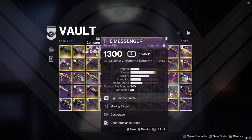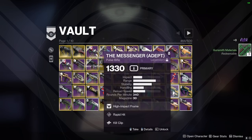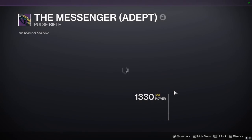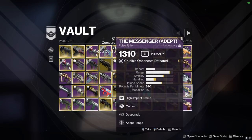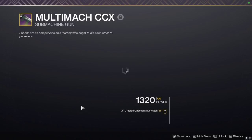Now Messengers — I finally got a Rapid Hit Desperado Messenger, so I can be pretty liberal with deleting a lot of these. This one I have a better adept version of anyway. The Moving Target one — Heating Up Desperado could probably just go. I don't think anything in that first column comes close to Rapid Hit. It's just the Kill Clip one though, and it's adept. This one with outlaw — I already have a Rapid Hit one. I just have too many Messengers.